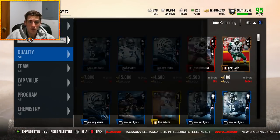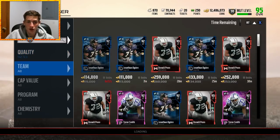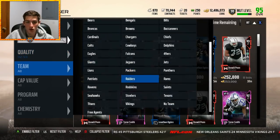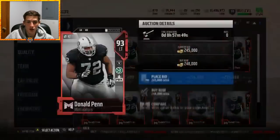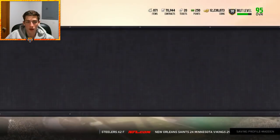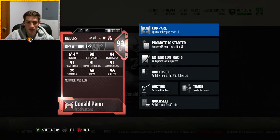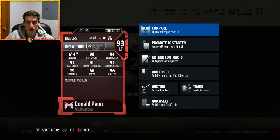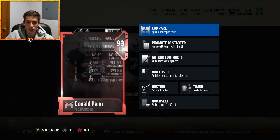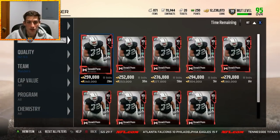A lot of people don't find offensive linemen the most exciting position group, but we need them — they're absolutely imperative to our success. The first one we're picking up is a fairly obvious one: not all that expensive at 248k, motivator Donald Penn. He's so valuable as a left tackle card — 94 run block, 91 pass block, 91 impact block — and his motivator gives plus two pass block to the entire team. 66 speed isn't even bad, and 71 acceleration isn't terrible. He's a tackle so he won't be pulling — solid card.